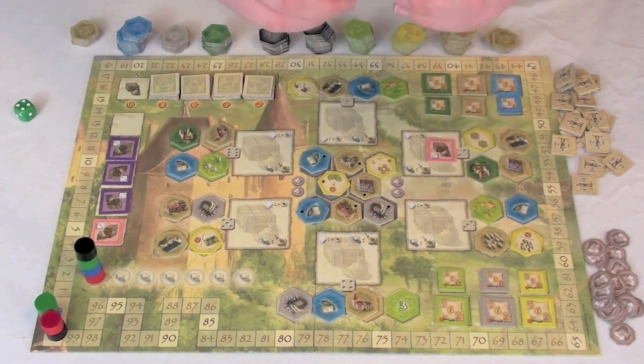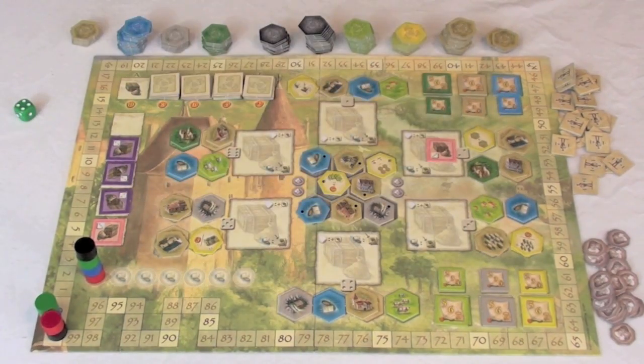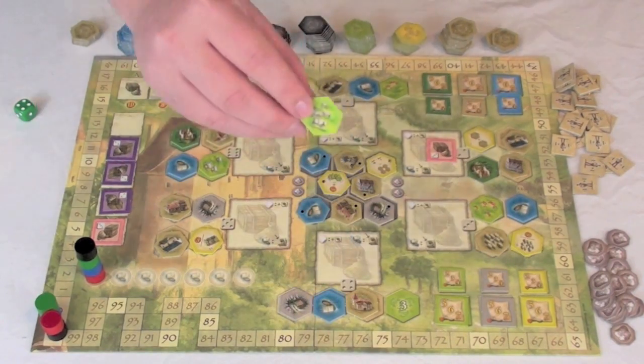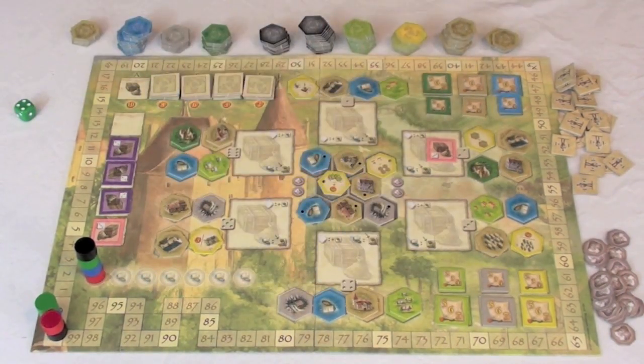The cows are kind of an interesting tile. You'll see that it shows four cows on it. For placing those on the board, you're actually going to get victory points equal to however many cows are in the area that you placed. So if this was my first cow, I'd get four points. But if I placed that tile and then later on placed another cow tile, I would get the total amount of cows in points that I had on the board in that area.